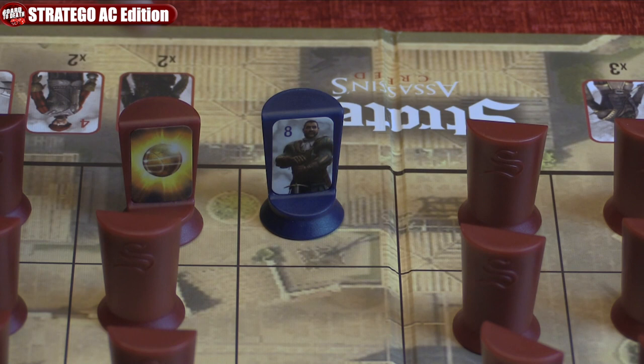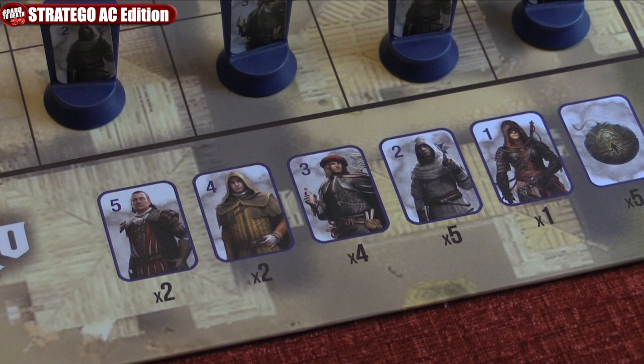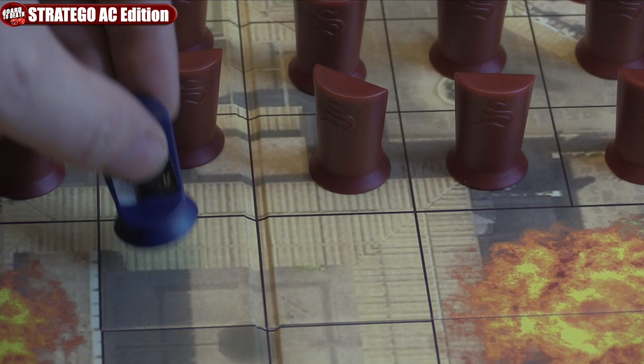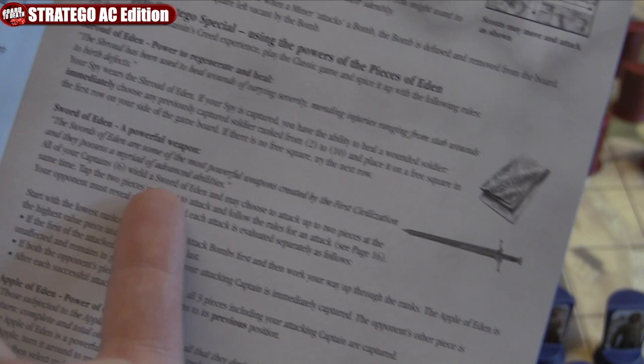If you want to play with specialties, you can. This is where some pawns have special abilities. The spy, for example, is rank 1 but his mission is to eliminate the marshal, which he can do because of his special ability. Scouts can move any number of spaces in a line and also attack on the same turn, which makes them very useful. The miner can disarm bombs, so if they attack a bomb, it is removed from the board. You can also have other abilities like the Shroud of Eden, which can resurrect lost soldiers, or the Sword of Eden, which allows captains to attack two pawns at the same time.